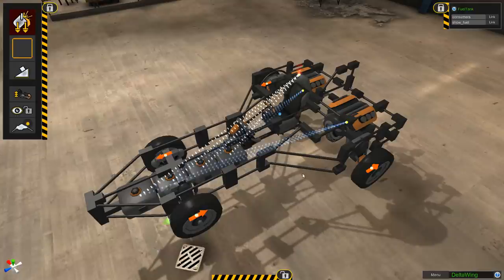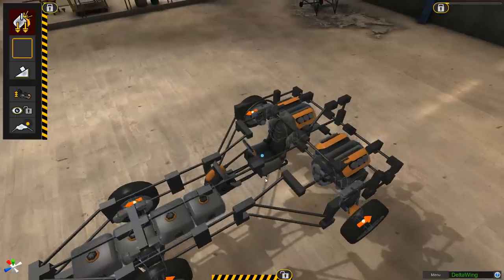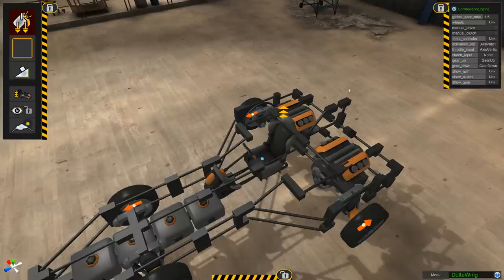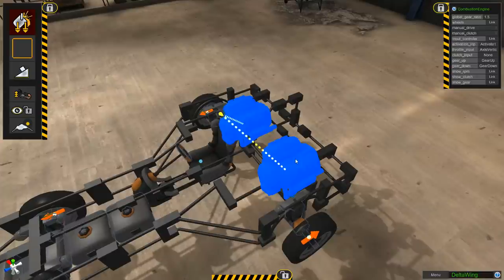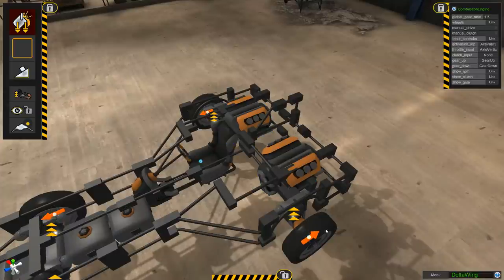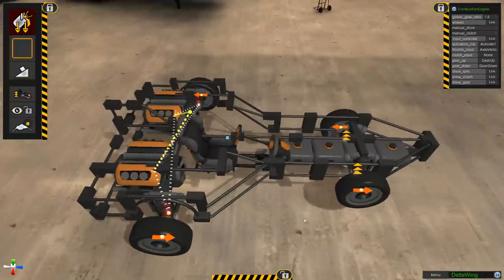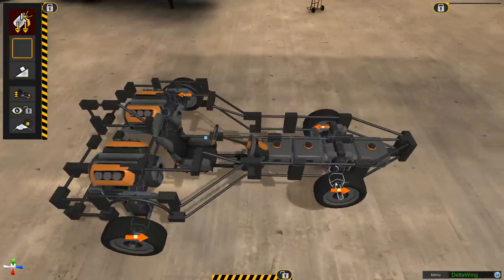Then of course it was around to linking everything up. On this vehicle I was determined to have it rear wheel drive. The last time I tried to build a rear wheel drive I built the big semi truck and it didn't really work — it wasn't particularly happy being rear wheel drive. The minute I made it all wheel drive, it was a hell of a lot better.